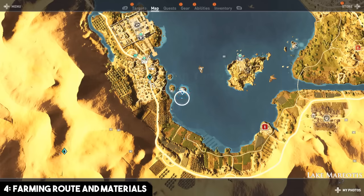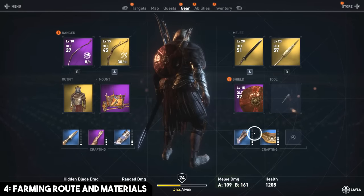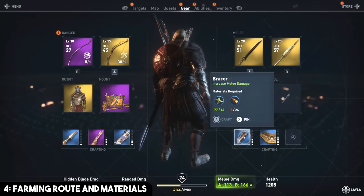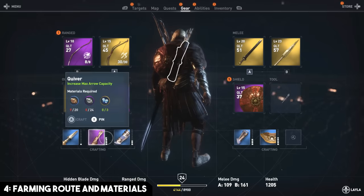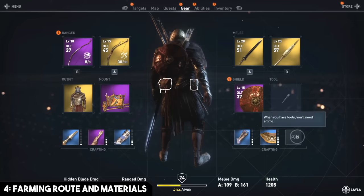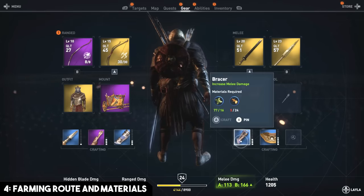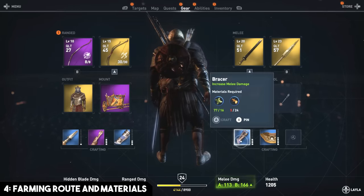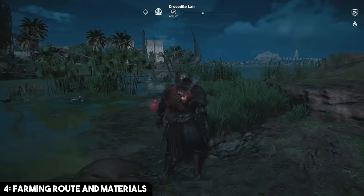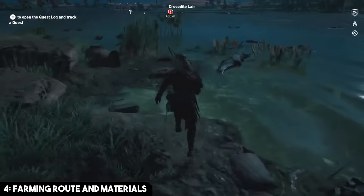The last big tip is to develop a farming route. As you upgrade your gear — your armor, breastplate, bracer, stabilizer glove, quiver, hidden blade, and tools — all of these require large amounts of resources for higher tiers. You'll want to develop a farming route so you can grab all the different hides and materials you need effectively.